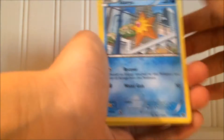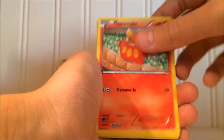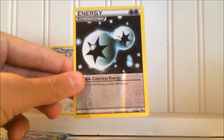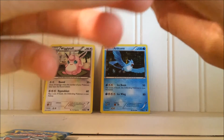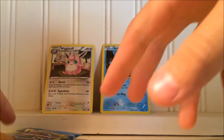We got a Staryu, like we did in our last Next Destinies pack — Rilu, Darumaka, Litwick. This is like an identical pack, I'm not even joking. Sorry about that guys, my storage ran out again. We have our Double Colorless Energy right here and our Nakuma Holo — very nice. This card is actually pretty, I like it.